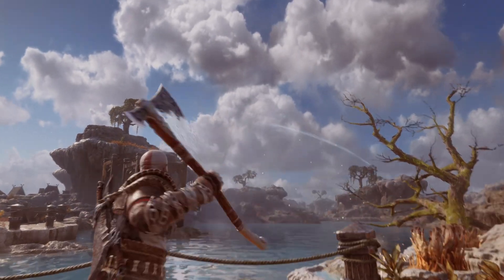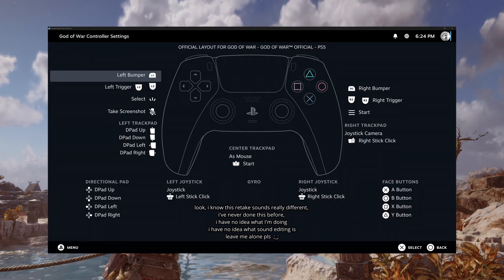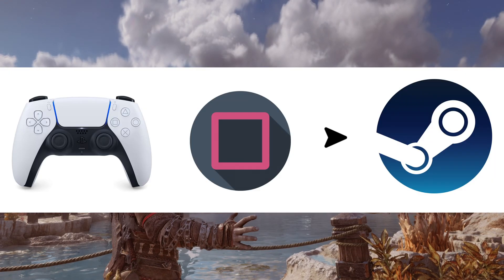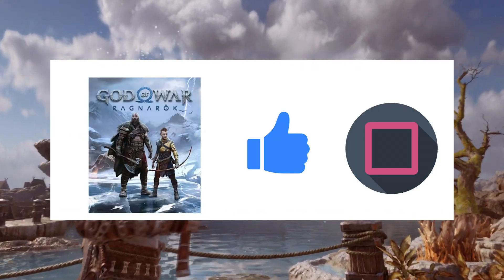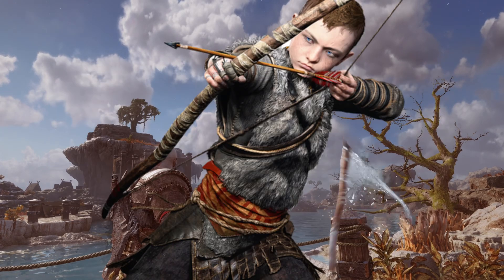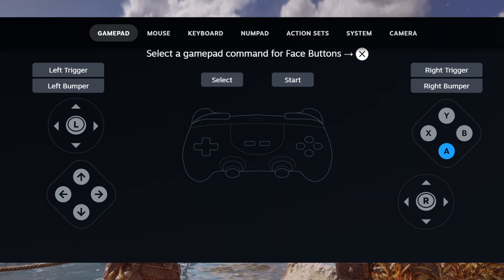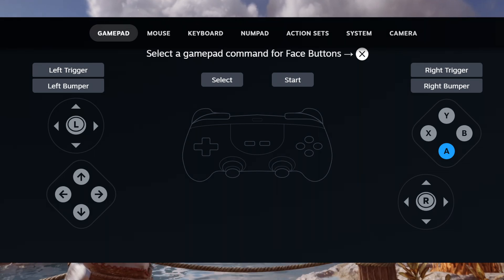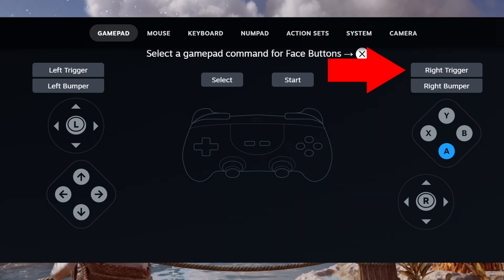We'll use God of War 2018 — which I'll refer to as God of War 1 — as an example. If you didn't change anything, you're using a default gamepad template that gives you the same control scheme as comes with the game. So if you send a square signal from your controller to Steam, Steam will say 'yeah, that's square,' send its own square signal to the game, the game will read 'yeah, that's square,' and have Atreus fire the arrow. Note: the Steam gamepad graphic design seems based on an Xbox controller, so it uses A, B, X, Y for face buttons and left bumper, right trigger — not X, circle, square, triangle, L1, R2.